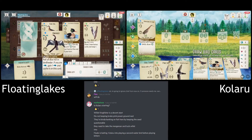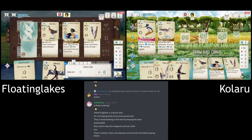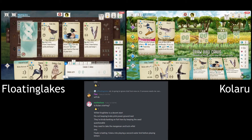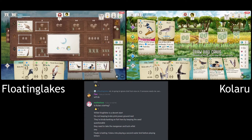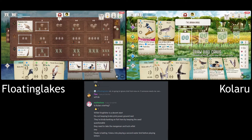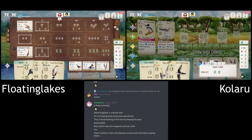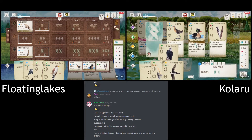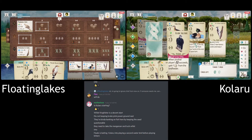I think the Merganser is still worth it for Floating now — the long-term potential is just so much better. Floating's not in a bad position now that the Willet's gone down, because they can use the Bittern and be the only one to benefit from it. They might be scared of getting that second wetland bird down, because if they activate it they're going to have to share it. But without playing that second bird, they also have that three-card advantage.